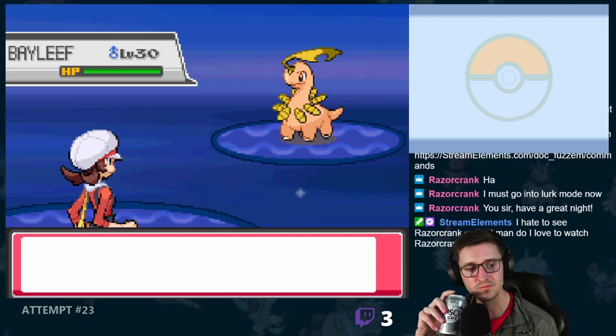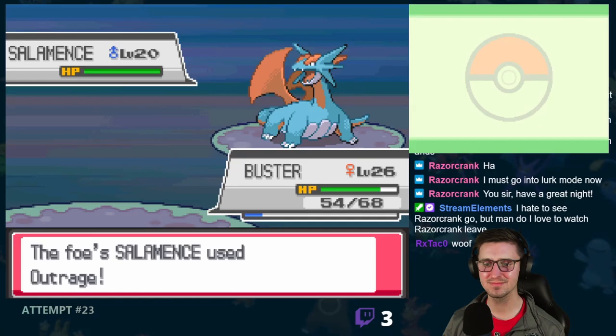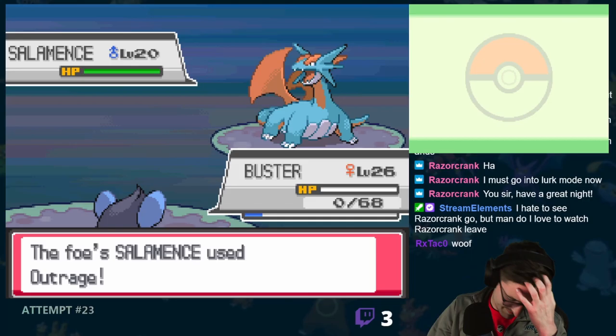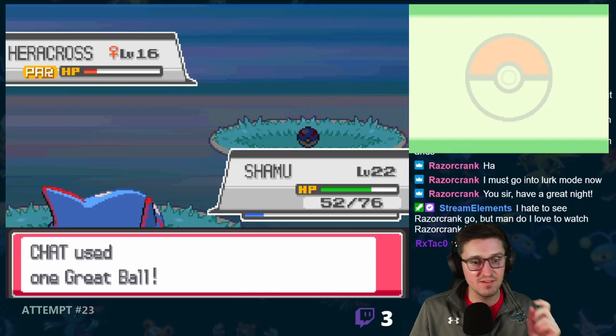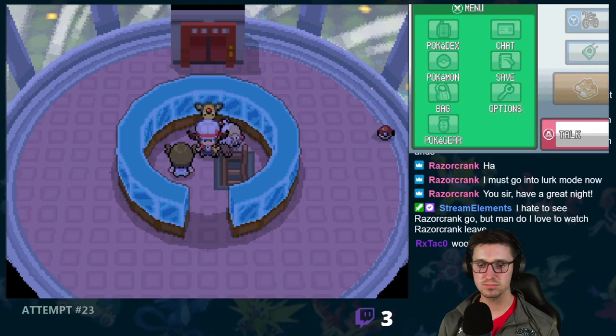We then continued on to the Lake of Rage, where we encountered and killed a Glameow before proceeding on to the shiny encounter. It was a Bayleef, and we added it to the team after about 20 minutes of painstakingly slow health lowering and at least 20 Great Balls. Feeling confident, I headed towards Olivine City, fighting trainers along the way. On Route 39, Heracross joined the team. We then powered through the lighthouse to receive no thanks whatsoever, and got forced into doing yet another side mission. Aren't we like 10 years old? Why can't the adults do anything?